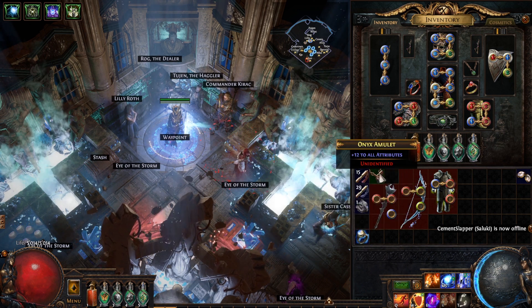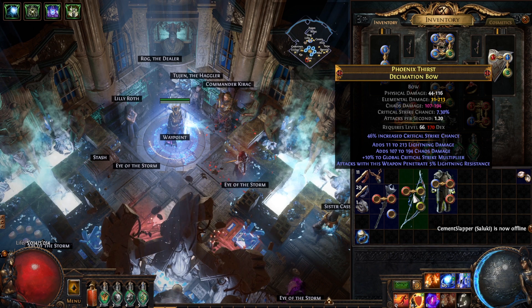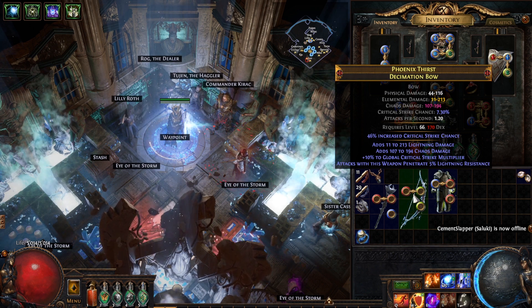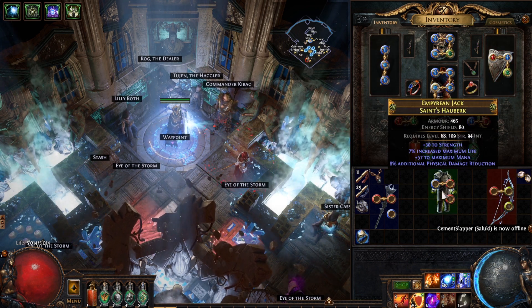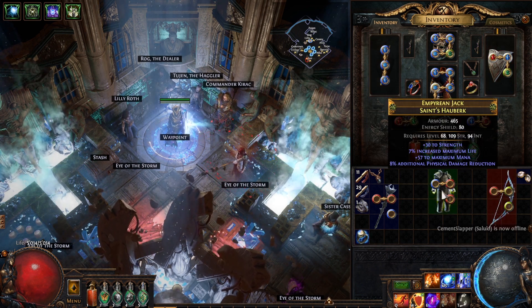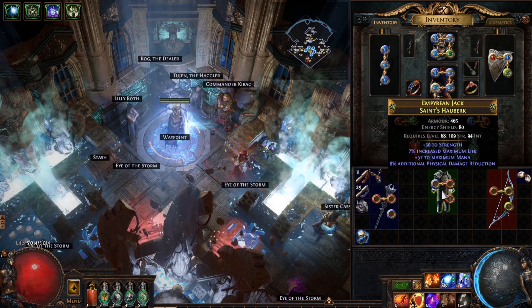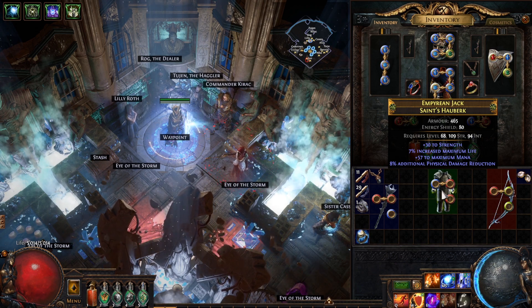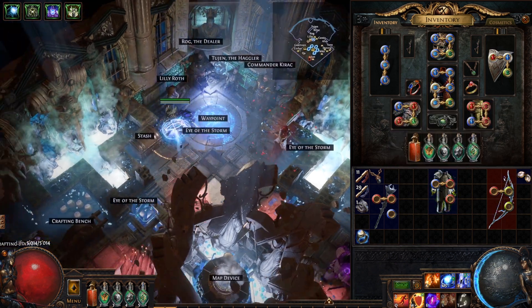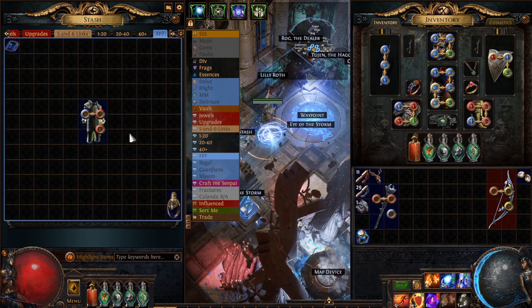We have a Redeemer ring. And there is a spell crit base at item level 86 — oh my God. We might transition into a spell crit build at some point. That's the base we would need to craft for that.